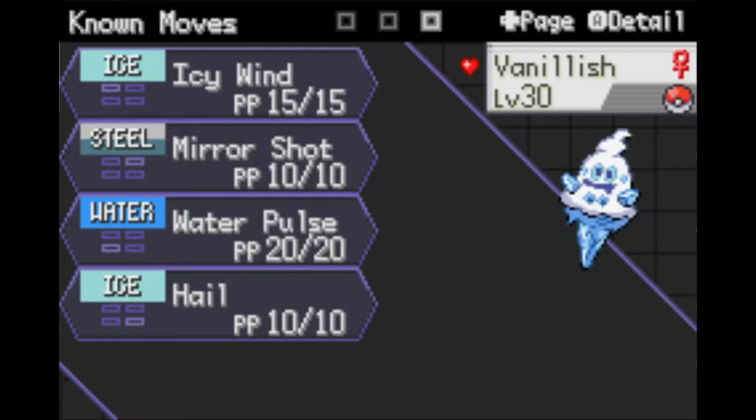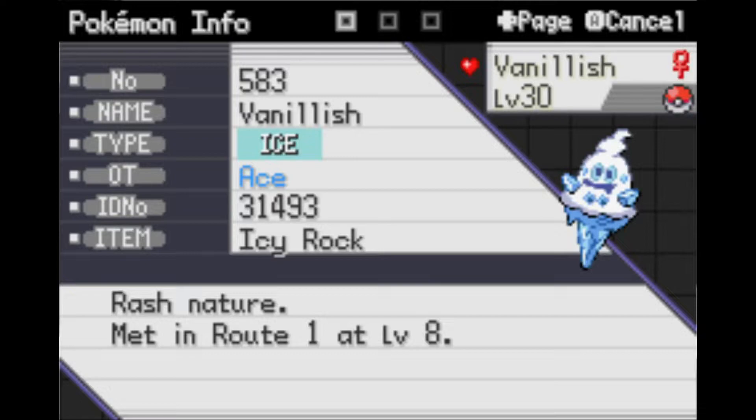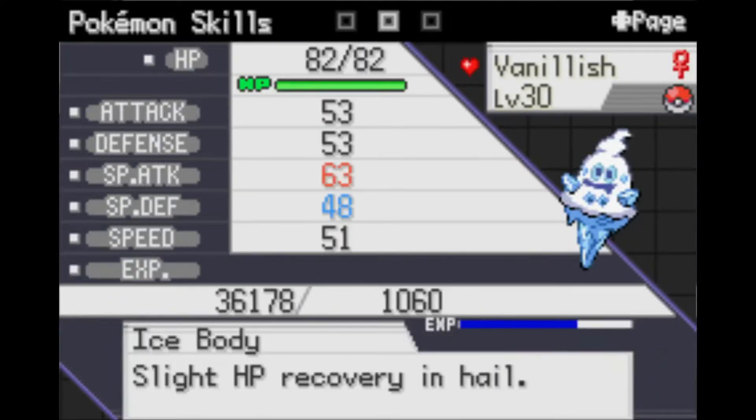I also gave Vanillish the Icy Rock — I found it and didn't record picking it up. What it does is increase the duration of Hail in battle. Instead of the usual two to five turns, it guarantees seven turns. I'm not exactly sure how the mechanic is implemented here since it was changed a couple times since it was introduced in Gen 4.